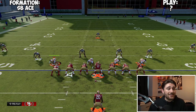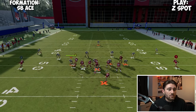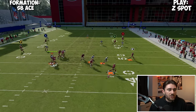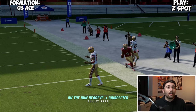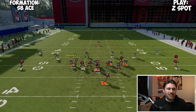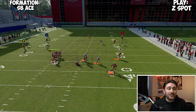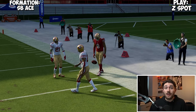The other play I run out of Single Back ACE is Z Spot. Same idea as Single Back Spread Smash Corners — it's another rollout corner play. I just streak the outside guy who was in motion, and we're going to throw that corner out for an easy gain. You mix this in with that RPO stretch and you're going to do really well. It's definitely something to mix in that'll help you out a lot.